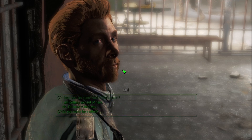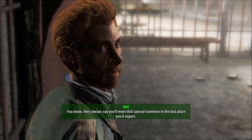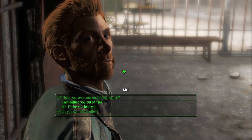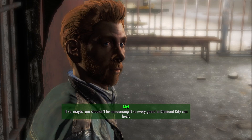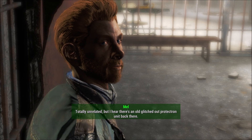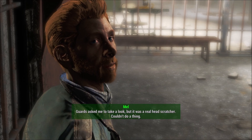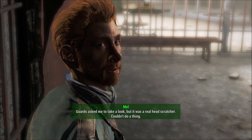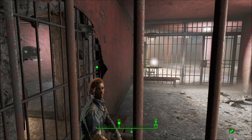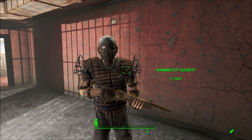Need my help? Do you come here often? You know, they always say you'll meet that special someone in the last place you expect. So why are you here? You want something from me, right? I am getting you out of here. Maybe you shouldn't be announcing it so every guard in Diamond City can hear. Totally unrelated, but I hear there's an old glitched-out Protectron unit back there. The guards asked me to take a look, but it was a real head-scratcher. Couldn't do a thing. Okay, yeah — I remember that. It's right back there. There's a terminal.